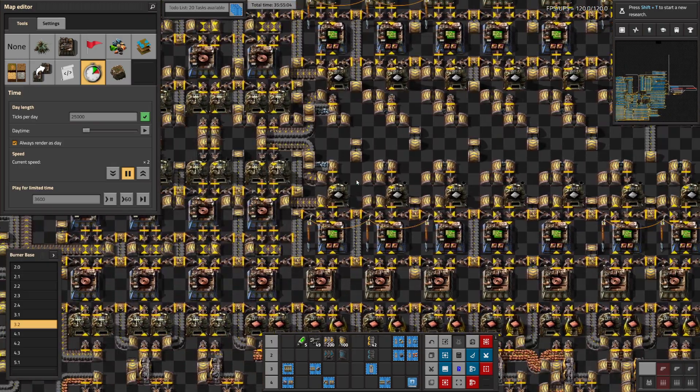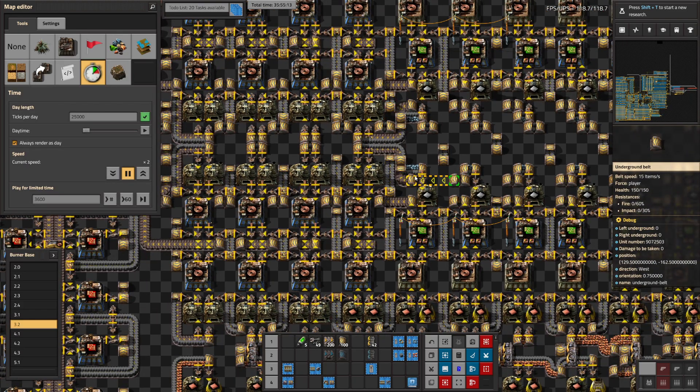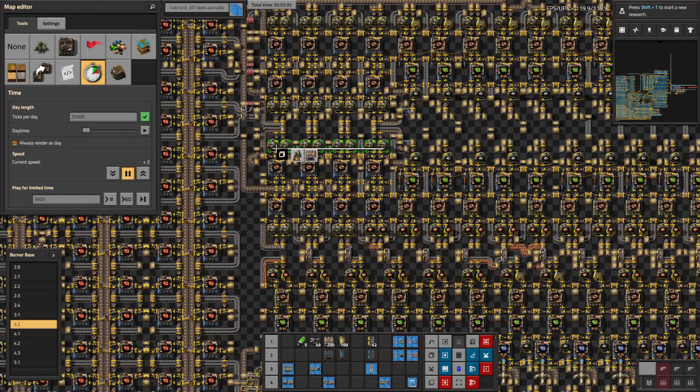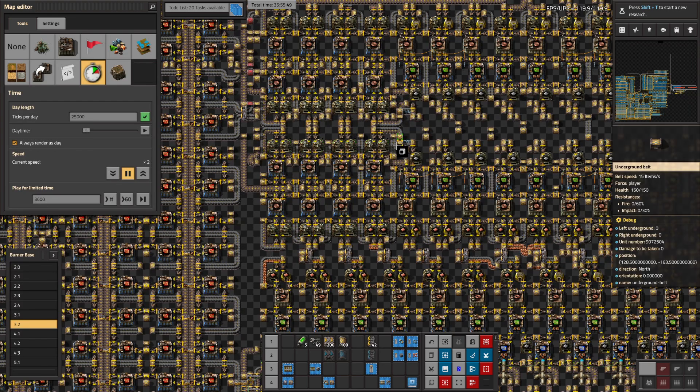Oh — it's a copper lane! No wonder I couldn't figure it out. I have a copper lane side loading next to the iron lane. That's kind of cool. Six and ten — wait, that ratio doesn't track. We don't have enough furnaces for that, or we don't have belt throughput for that to work.